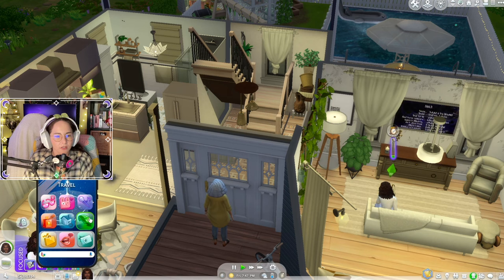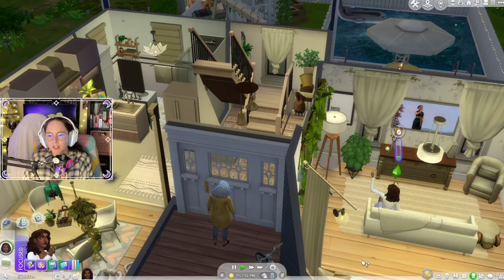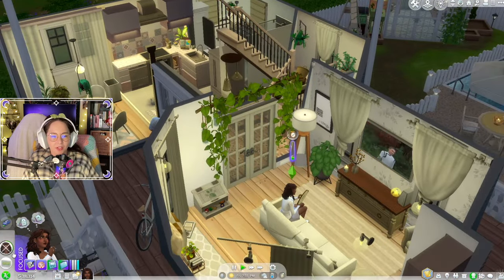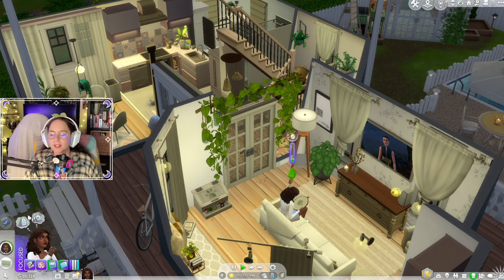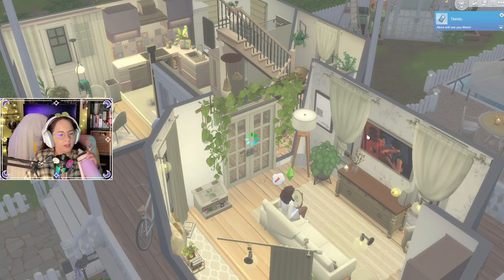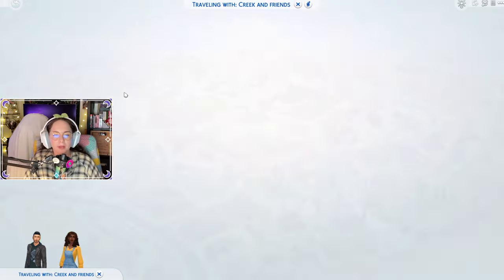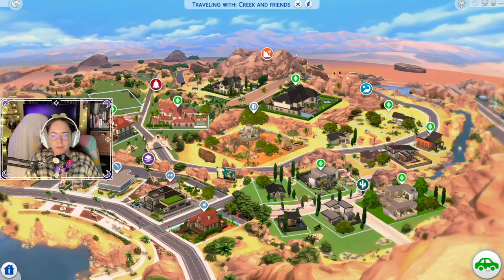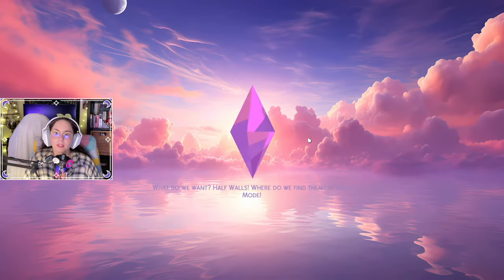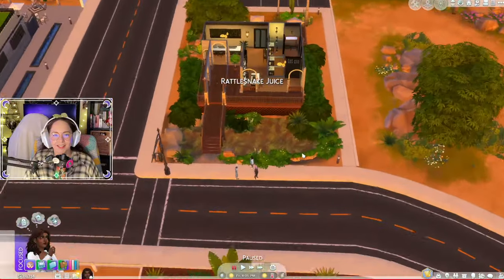Let's dress her in a cute summery outfit and then see if we can get Akira to go out somewhere. Let's see if they'll come. Oh, cross stitching again! Akira will see us there. Where should we go? I don't think I've made over many of the places — let's go to the Rattlesnake Juice Bar in Oasis Springs. It's quite cool being able to try out some of these buildings I've made!